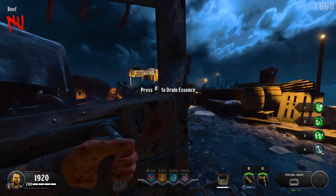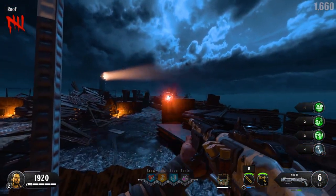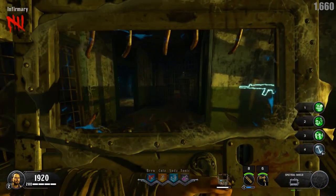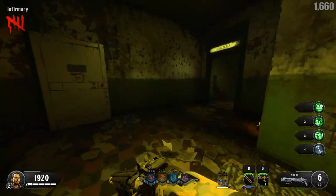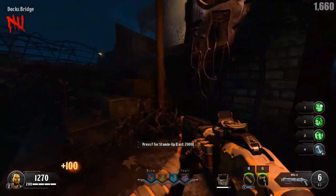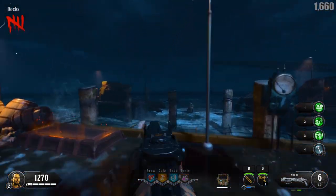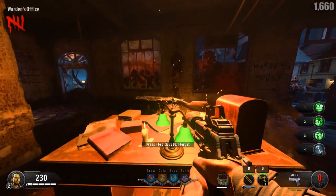I haven't drained any essence from zombies yet, so I want to teach you a little trick. On one of these afterlife things, there's going to be one sparking — if you hold your shield out and bash it, you will get a free full charge on your shield. I've been doing that a lot and it's been very beneficial. We'll get the 300 points from this perk machine, come on down here, and get the final piece of the free Blundergat. We got the free Blundergat and we are good to go to upgrade this.